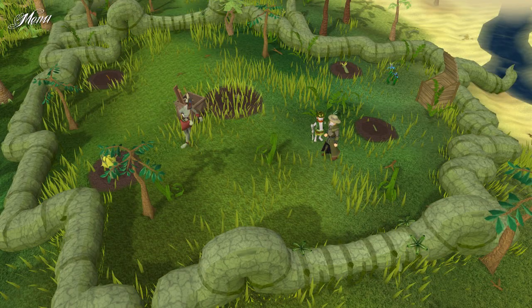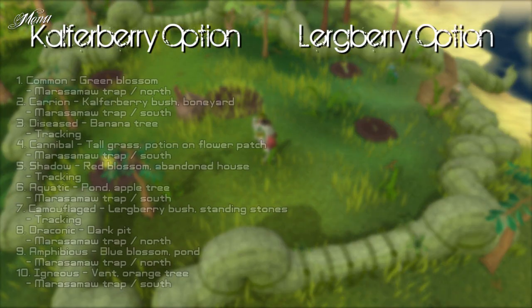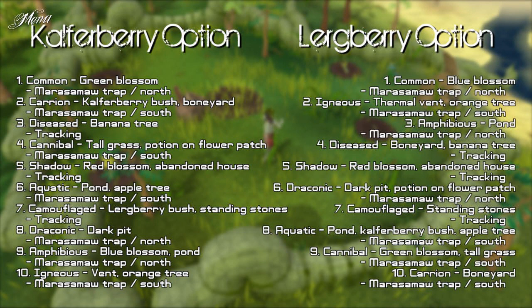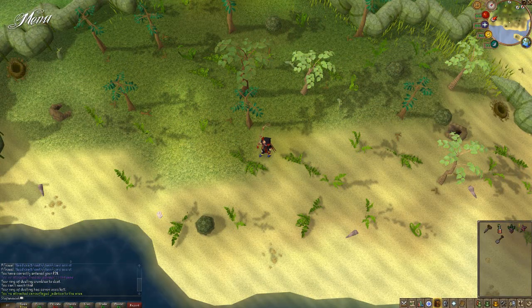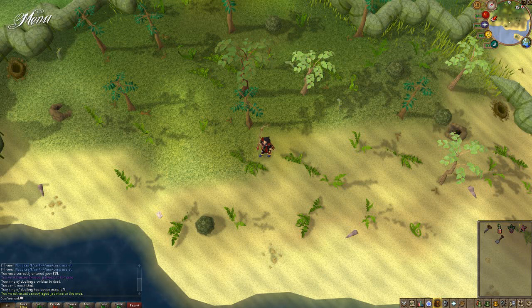When you hear all this about needing this bush and needing this flower, you might think you're going to need a lot of seeds. Nope. All you need to do is hunt them in a specific order and you'll only need one of each seed. There are two options: the calvaberry option and the lurchberry option. When you already have a calvaberry in your patch, you choose the calvaberry option and vice versa. I will also put these lists in the description. Because in Herblore Habitat, it always follows the same pattern.